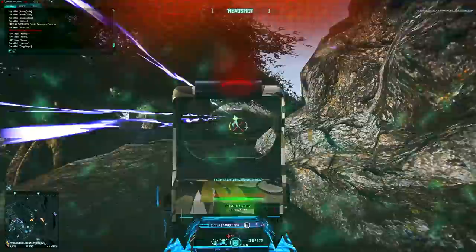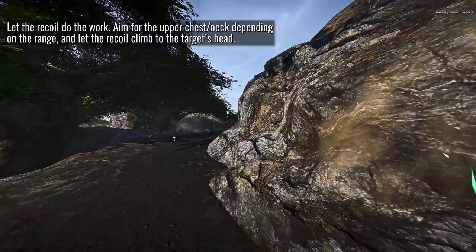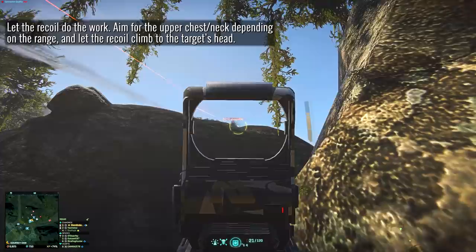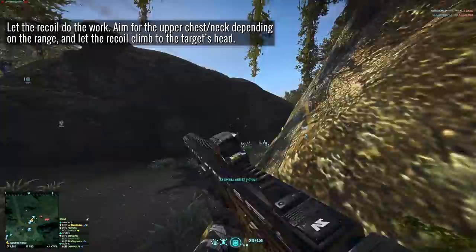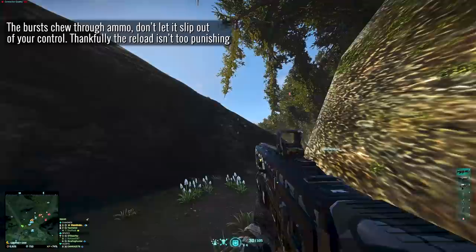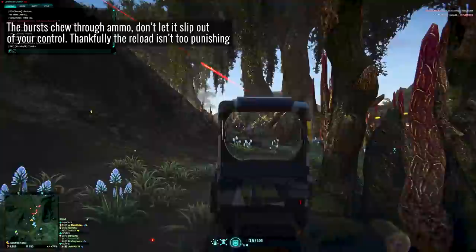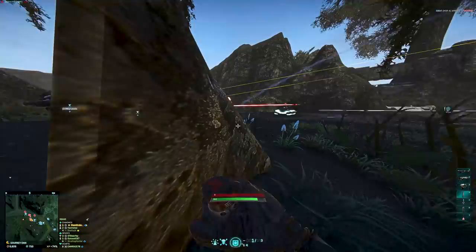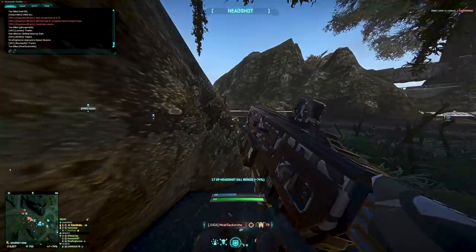That's not to say you can't pick up the weapon if you're looking for a challenge. Some tips: first, let the recoil do the work. Starting a burst on the head is difficult as you can't compensate for recoil until it happens, and on burst fire weaponry with a delay that can happen quite suddenly. The general rule of thumb is to aim around the neck and upper chest area and let the recoil kick up to the head to finalize the kill — sometimes recoil can be an asset. Also watch your ammo count — only six bursts before reloading, which can get away from you quickly. Thankfully reload speeds are quick.